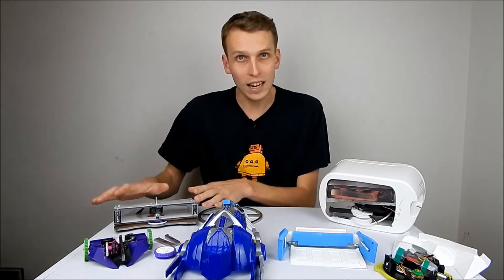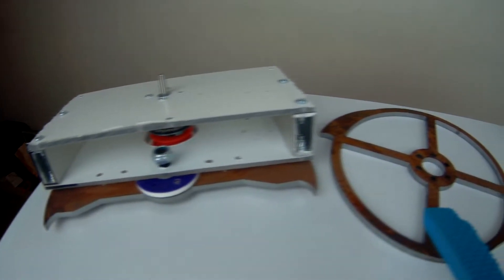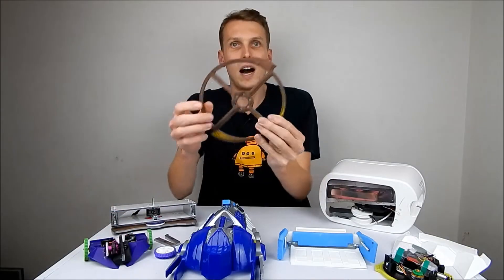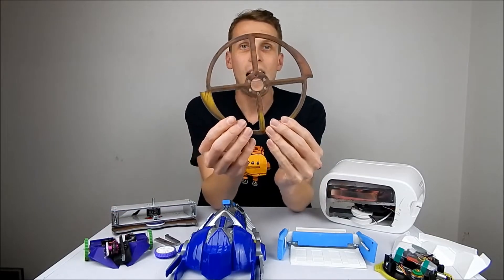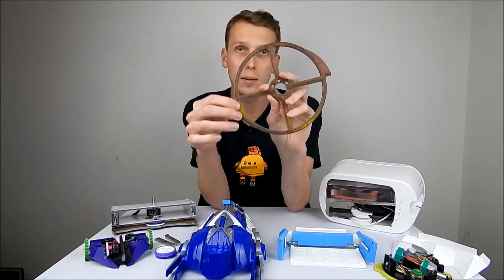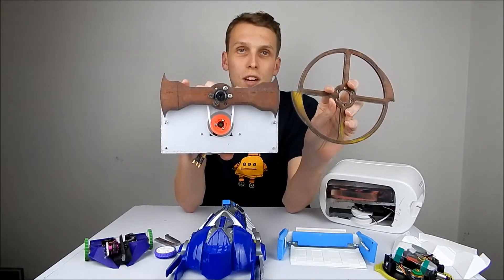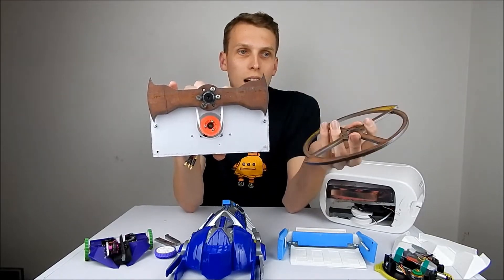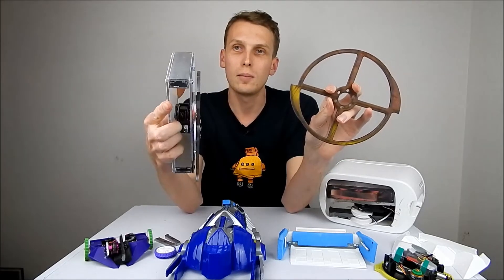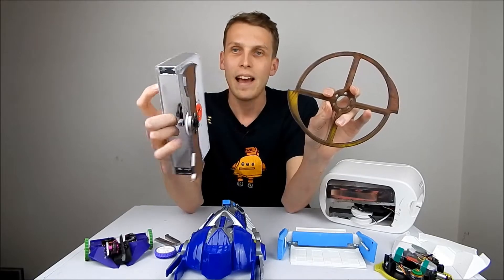First up we have Annie RUOK, which is my beetleweight undercutter inspired by Crippling Depression. Very recently I have picked up some hard ox weaponry for it, and this stuff is so cool. I have two different designs — a disc and a bar — and those two designs are going to be used for different opponents depending on who I am fighting. We need to get this guy fully up and running, do motor mounts and all of that kind of stuff.